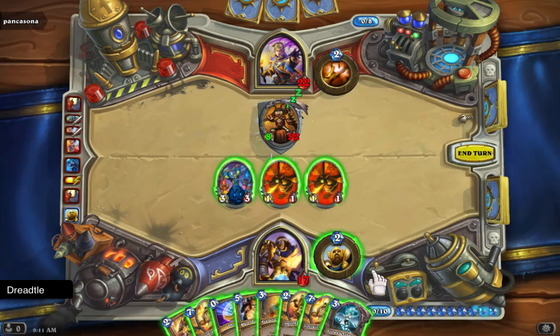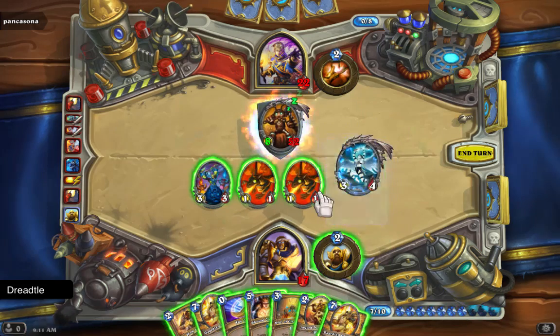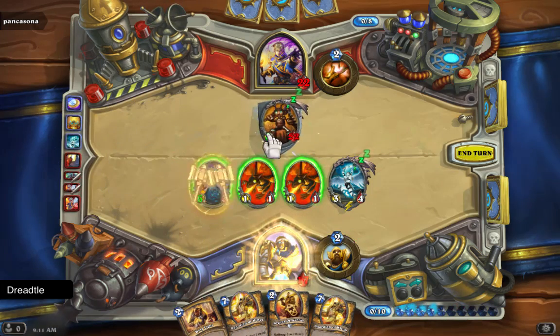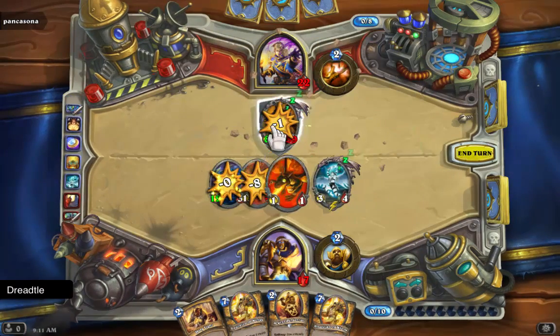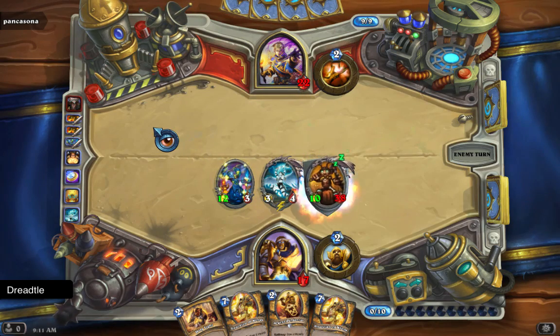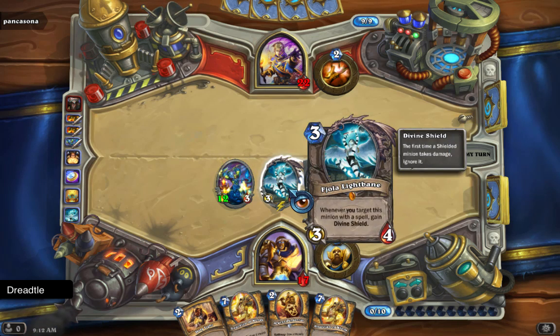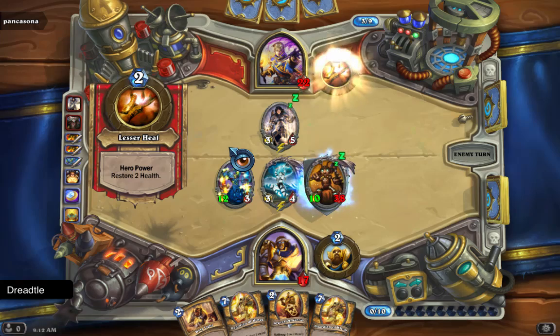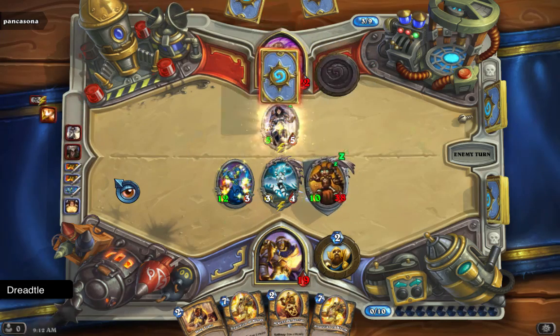Whenever you target this minion with a spell, gain divine shield. Here we go — now I can use it right now. Let's double it. He gets to live another turn. Priest, focus — I need heals. Two bomb salvos and I'm done. We've actually got him down further than I expected, so this is pretty good. It's a three-drop 3/4, so it's pretty good. Now you're going to heal me? Thank you. You're the best. But real men do it without asking for heals.